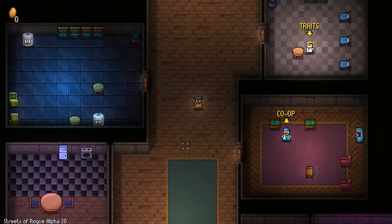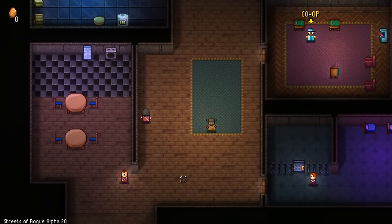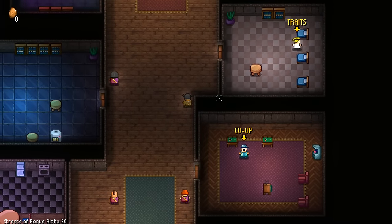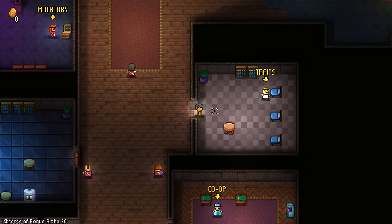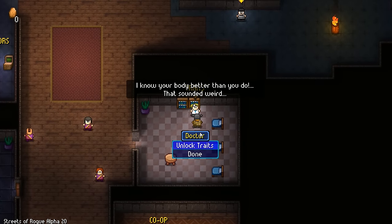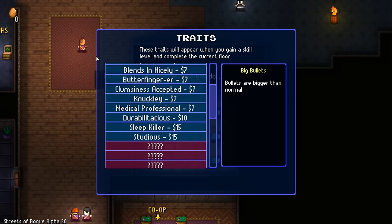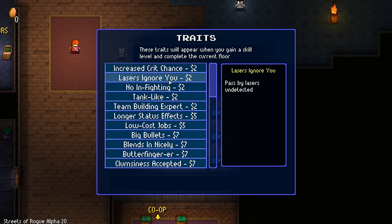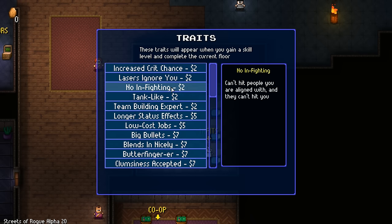We'll go to the home base first, but there's not much I can do here because I don't have any money. There is actually co-op - I didn't try it, so I don't know how well it actually works. We can unlock some traits, but I currently don't have any money so I cannot do that. There are some pretty interesting ones: pass by lasers undetected, can't hit people you are aligned with and they can't hit you.